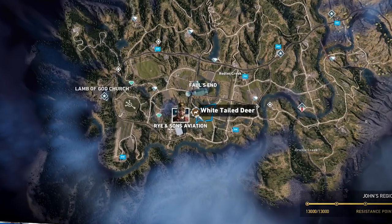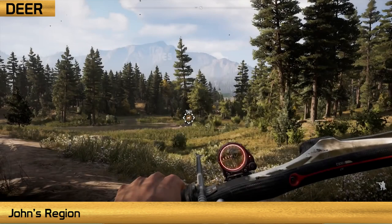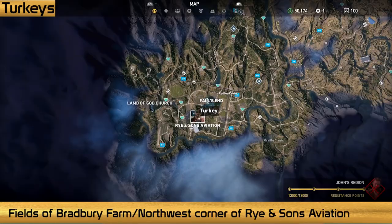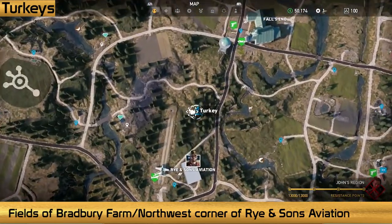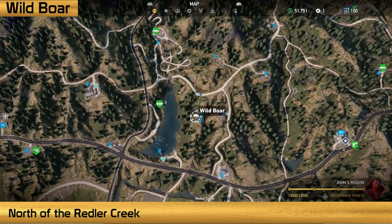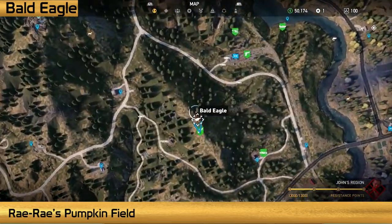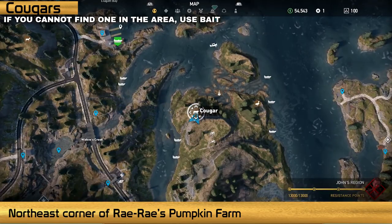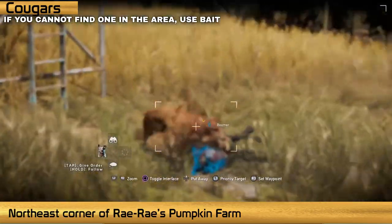To collect reward points, you'll have to hunt specific animals. Starting with John's region: you can find a deer hunting ground near the river southeast of the Redler Residence. To hunt elk, search the trees northwest of Falls End. Turkeys are all over the place — find them in the fields of Bradbury Farm or on the northwest corner of Rye & Sons Aviation Airfield. Wild boar is found near a large body of water north of the Redler Creek map marker. To find the rare bald eagle, look around Rye & Sons Pumpkin Field or on the hills far south of that farm, or complete Bo's side mission to encounter an eagle's nest. For cougars, drop a bait pretty much anywhere, but if you want to track them, search the northeast corner of Rye & Sons Pumpkin Farm.